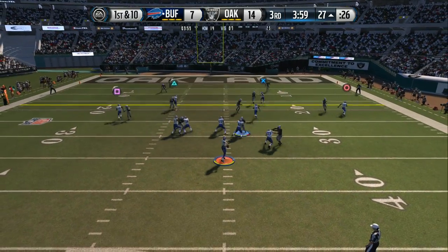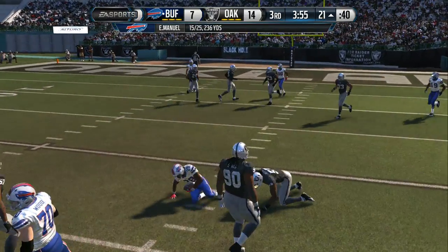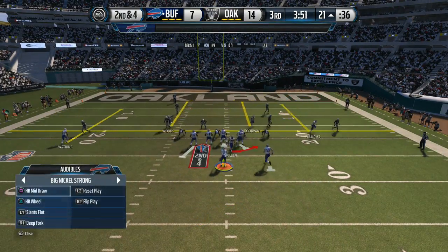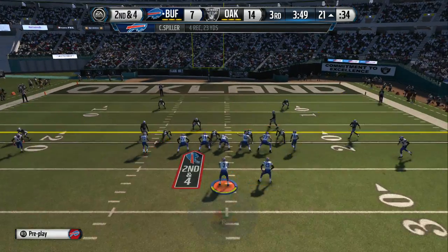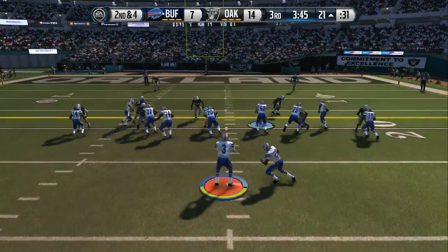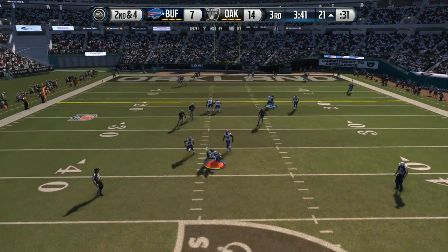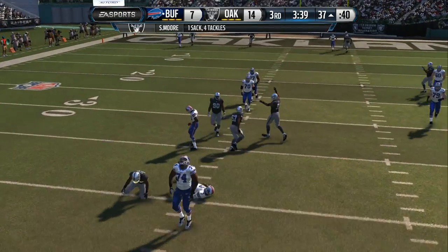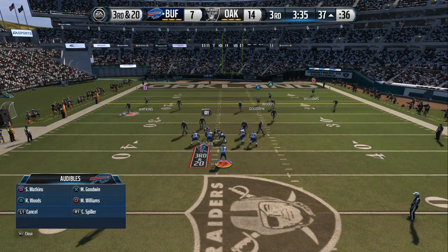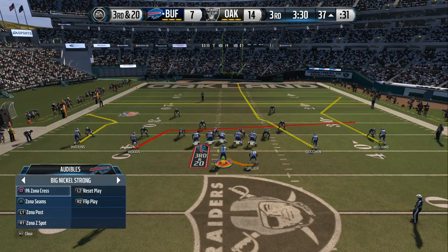First down at the 48. Tyvon Branch has the tackle. Big first down by the offense — here in the second half losing a close game, when you get that first down it gives you confidence, opens up the playbook, and gives you a better chance of going down the field for the score. The Bills from the 27. Manuel over to Spiller. They're in the hurry-up mode. The center gets run over and it leads to the sack of the QB.